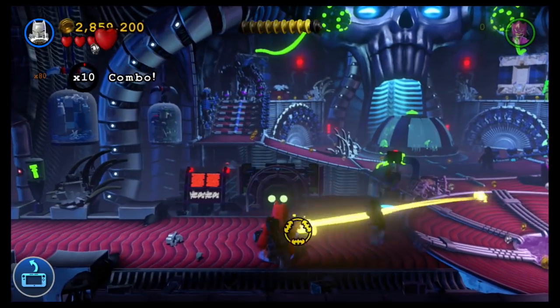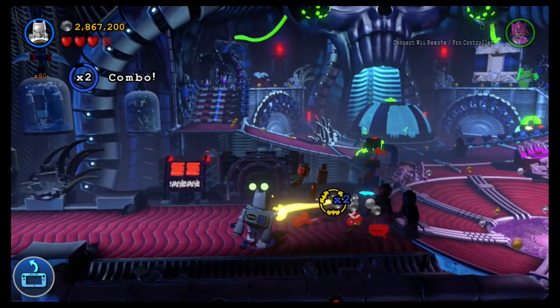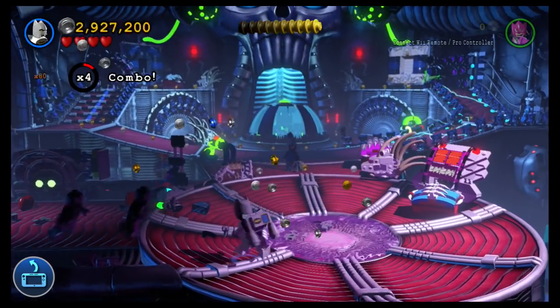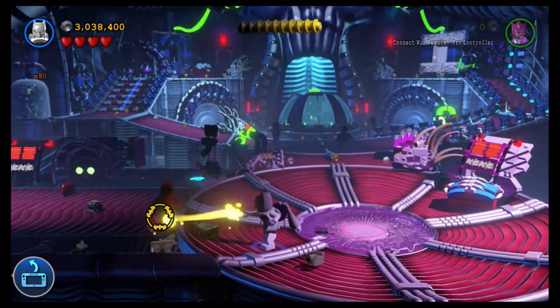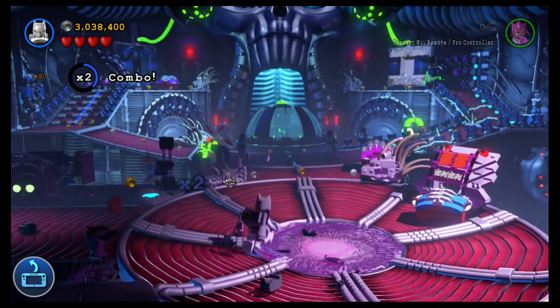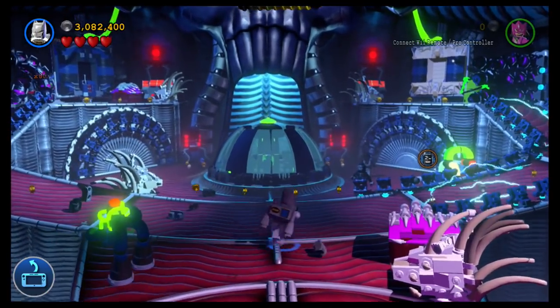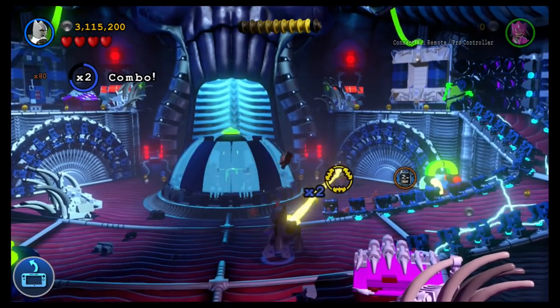So you're going to want to hose these guys so you don't have to deal with them while you're trying to do this cheat. This is Batman with his space suit — he has a laser. I'm just dispatching them so we can focus on why we're here, which is the studs cheat.